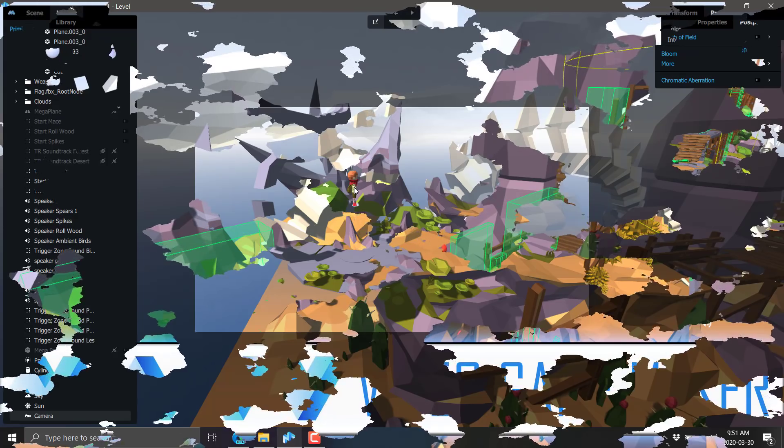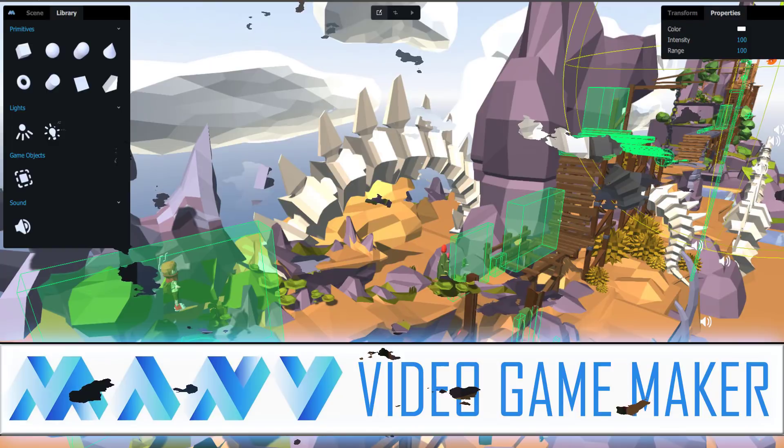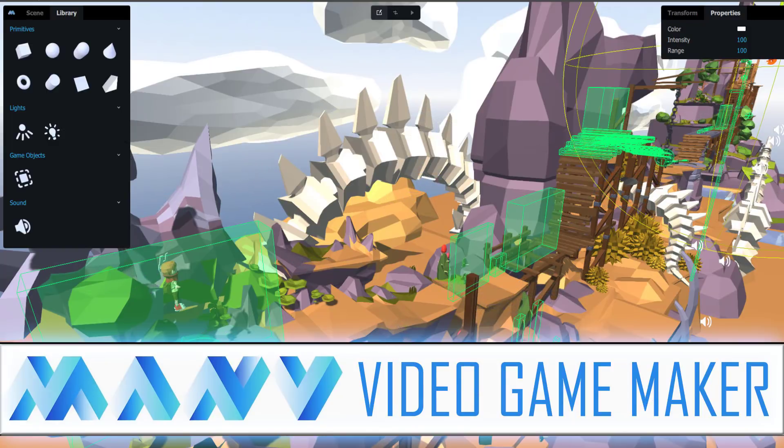It is very much set up and optimized towards platformer-style games. If you're looking at it thinking you can't make it work — you're probably right for now, but maybe in time you will be able to. If you like the look of a very streamlined, minimalist, no-code style game engine like this, do consider checking out the alpha. They're looking for your feedback. At some point they're going to add ads, monetization, and the ability to publish and make money. But if you're looking to ship a game tomorrow, Manu is not the engine for you — but if you're looking for something to grow up with, Manu is definitely worth checking out.